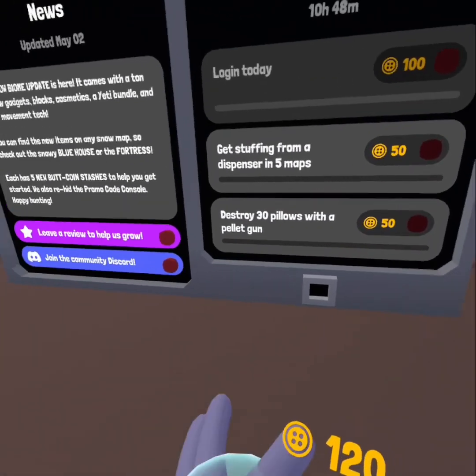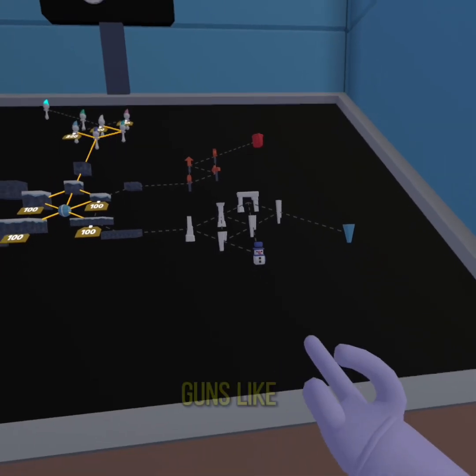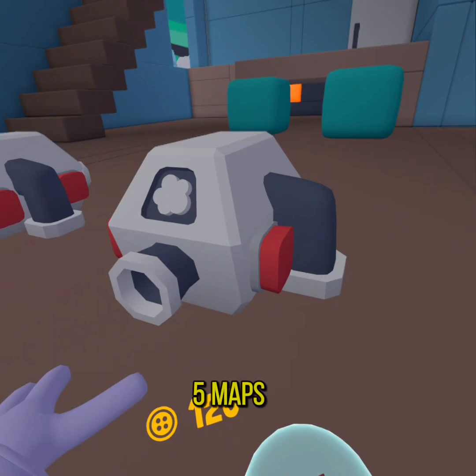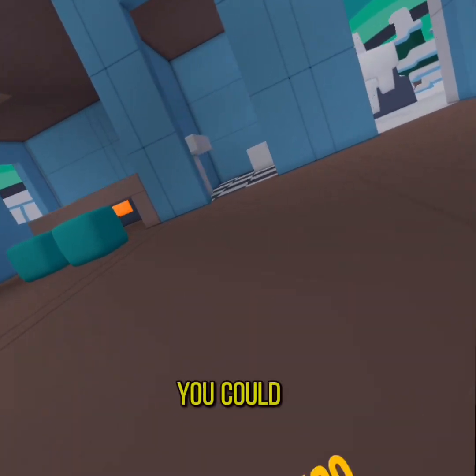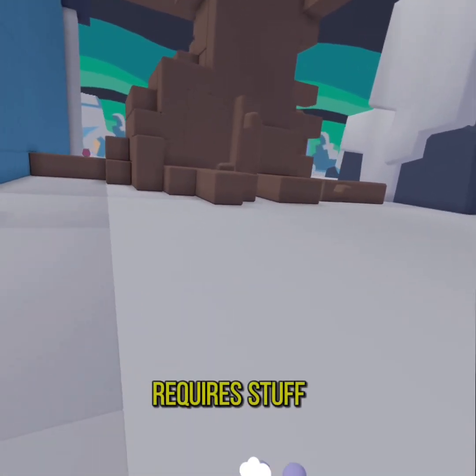Get out of here — destroy those, those are the pelagons. What's with them and the pelagons? Get stuffing from five maps. Did I get some stuffing from there? Yeah, and you can do quests. The bottom one's probably the hardest, and it requires stuff from like the boards over there.